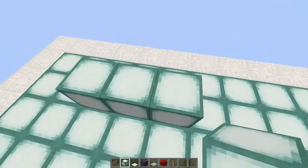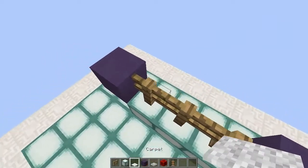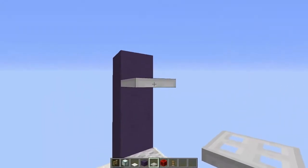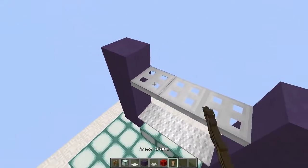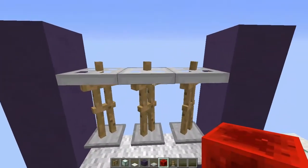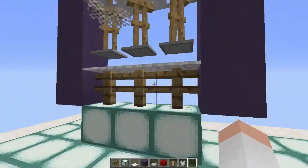Place 3 sea lanterns, glowstone, or redstone lamps — whatever you prefer. Then put your fences on top, cover it with carpet, and make your closet right here. Then place your iron trap doors 2 blocks above the carpet, put your armor stands on top — make sure to hold shift — then put your redstone blocks and there you have it! The armor stands hang like hangers and you can put your armor or whatever you like on them.